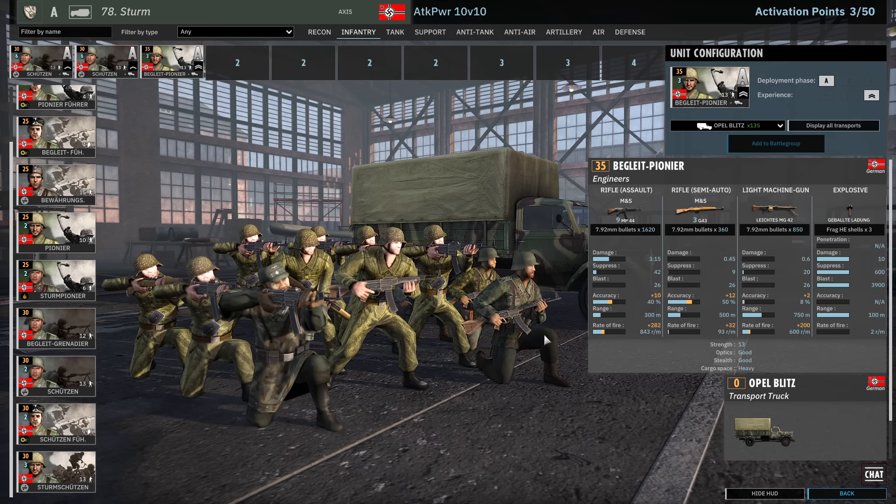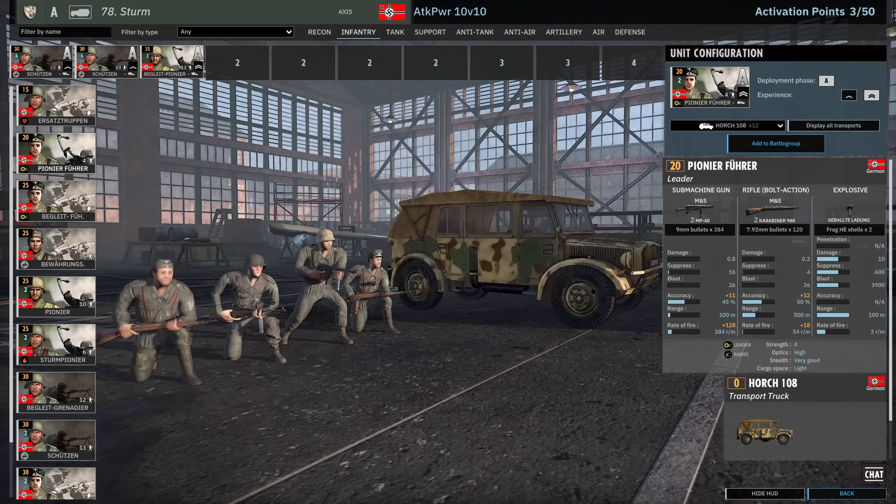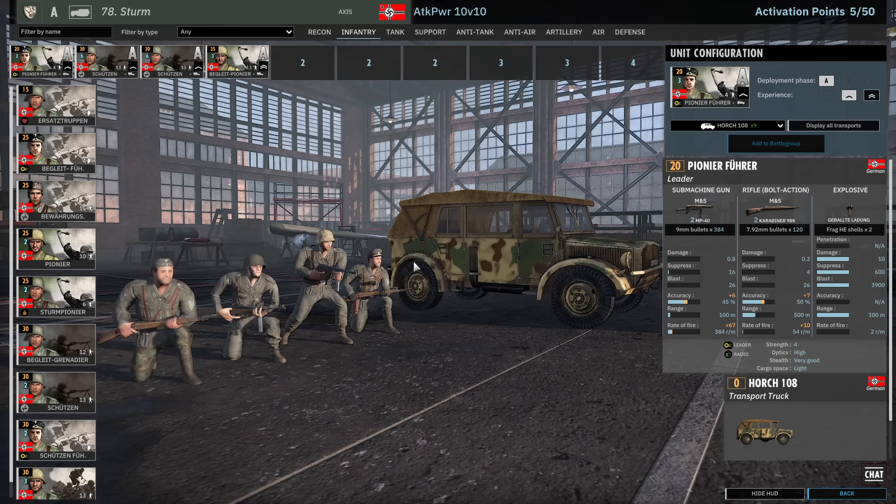Speaking of leaders, let's get one in there. Can we do the Pioneer Führer instead? Yeah you can go to one vet. Let's do that one because he's only 20 points and I like the grenade personally. It's good for trading — yeah, like if he's going to die he's going to take someone with him.